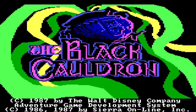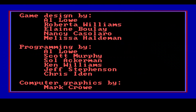The Black Cauldron. Copyright 1987 by the Walt Disney Company and 1986 and 1987 by Sierra Online. The Black Cauldron is primarily designed and programmed by Al Lowe, who most people will recognize more from the Leisure Suit Larry games.